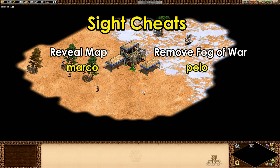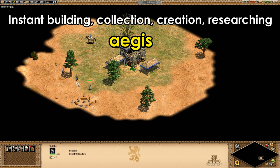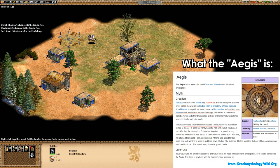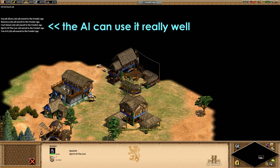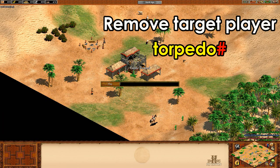The next most important to know I'd say is 'aegis.' This one gives you instant building, resource collection, military unit creation, and researching. The only problem is it affects every player in the same way, so you don't necessarily get an advantage from it. You can also turn this one off by typing it again.